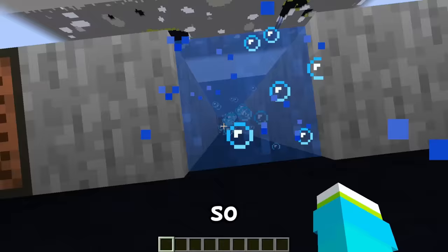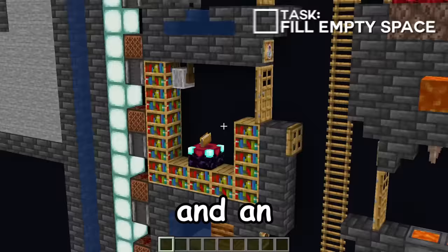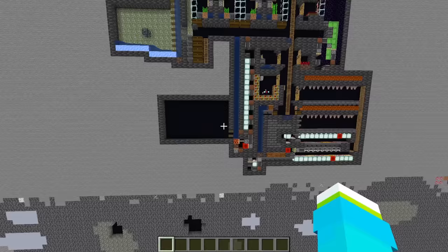So now I've installed the water elevator, which works perfectly fine. And I've also filled in the blank space with a nether wart farm, a potion brewing station, and an enchanting room. But that brings us to this room.